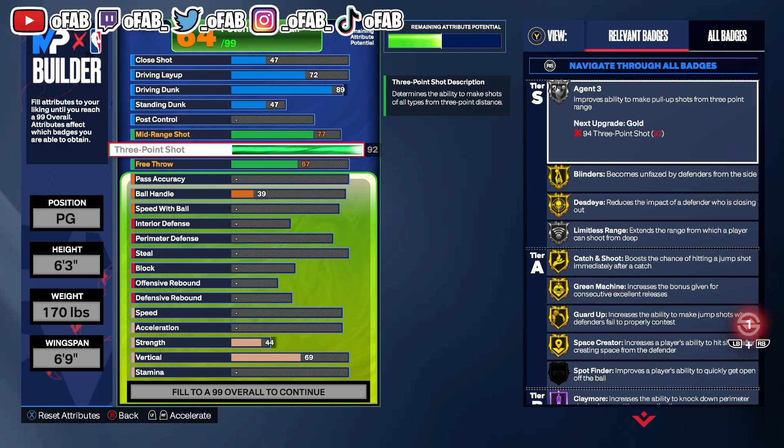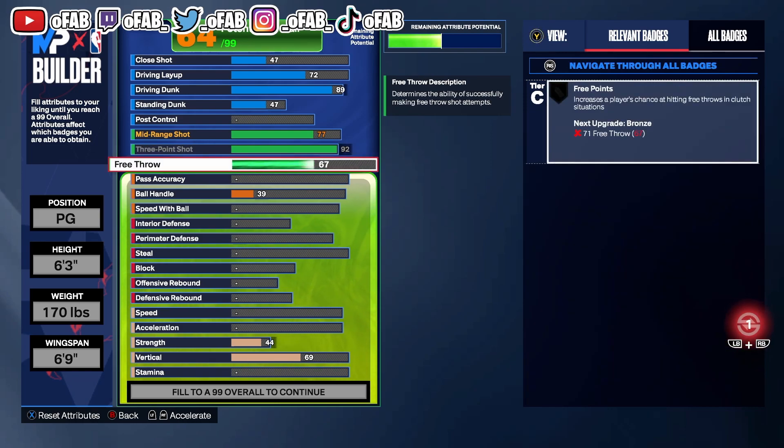If you guys are running backcourt pro-am and your point guard has high Limitless Range, you can make this build and balance it out. My PG has a 78 dunk, but this build has 89, so I can set him on cuts — he can get contact dunks, leak out — while I focus on passing and shooting deep threes. It's a good combination, and this build works great for park and stage too.